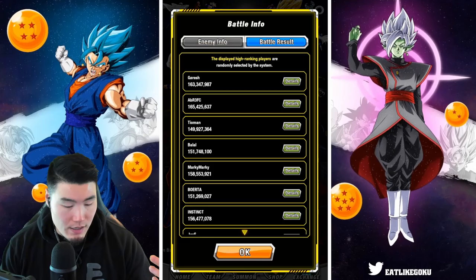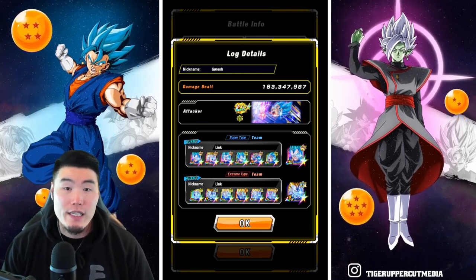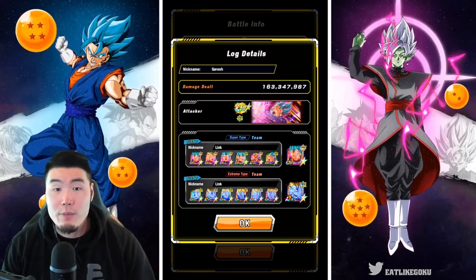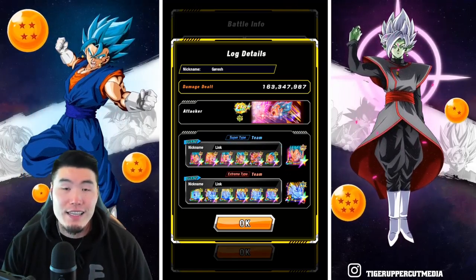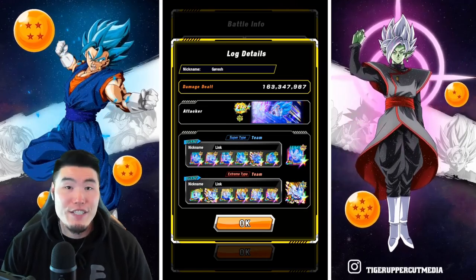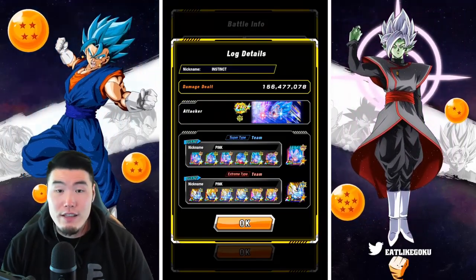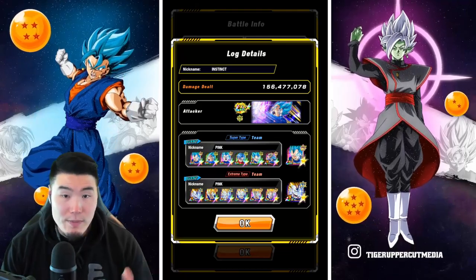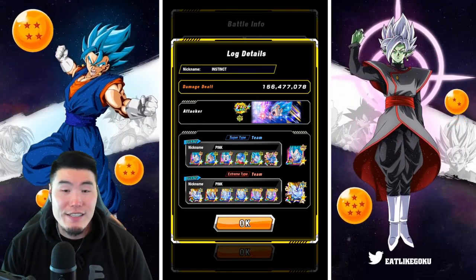We got the homie Goresh on top here with 163 million points. For the attacker, he used the tech Extremely Awakened Super Saiyan Blue Vegeta. And then on the Super side for the supporters, it's all, or mostly, Super Saiyan Blue Vegetas. We got one Spirit Sword Trunks, and then also the LR Trunks and Vegeta. For the connector, he's using the INT Super Saiyan Blue Vegeta with an Extreme Awakening. And then for the Extreme side, he has all Majin Vegetas, along with the LR Majin Vegeta for the Extreme Connector. Essentially, if you take a look at all the high scores, that's kind of the combination — the tech EZA Super Saiyan Blue Vegeta as the attacker, a bunch of Vegetas and a couple of Trunkses for the Super side, and then the INT Super Saiyan Blue Vegeta for the connector, and all Majin Vegetas for the Extreme side.